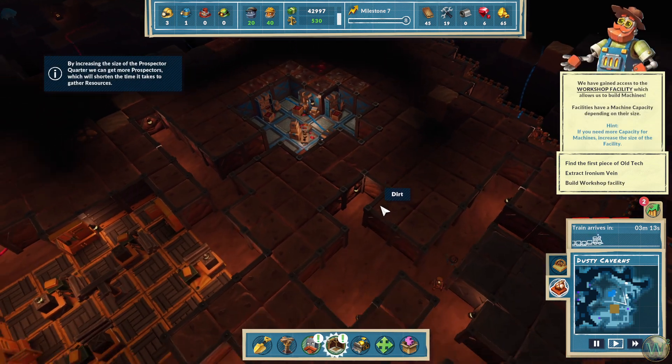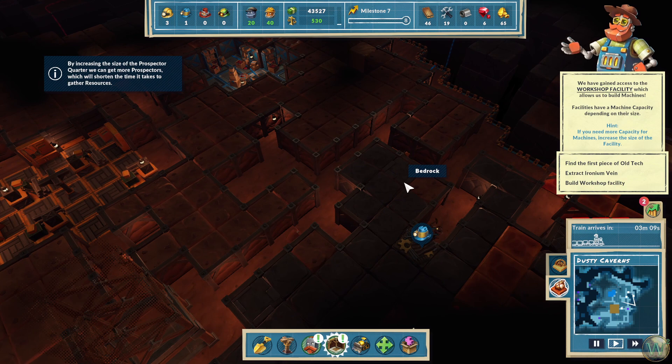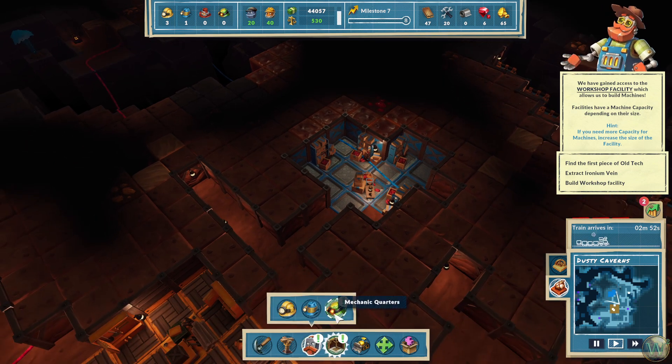Ironium. By increasing the prospector quarters we can get more prospectors, which will shorten the time it takes to gather resources. We've also gained access to the workshop facility, which allows us to build machines. Facilities have a machine capacity depending on their size, and if you need more capacity for machines, increase the size of the facility. Let's go ahead and start with the prospectors here.